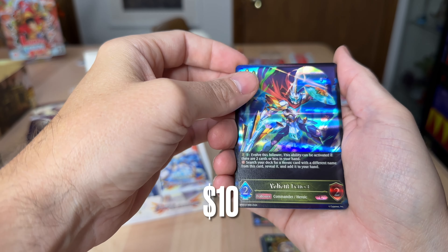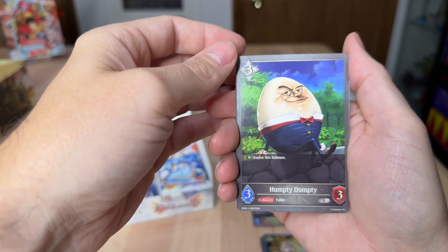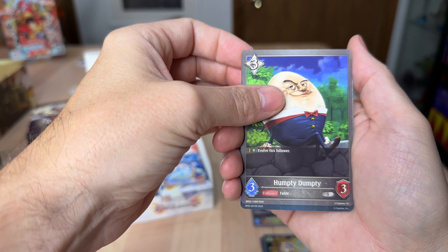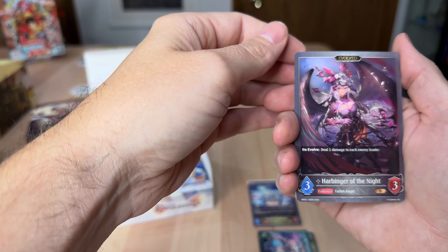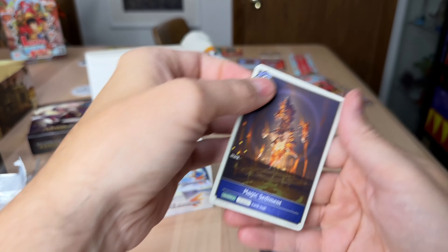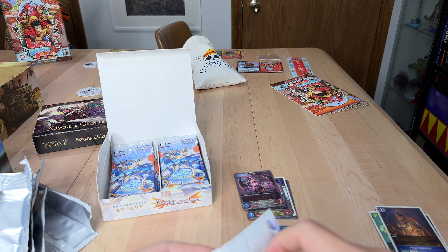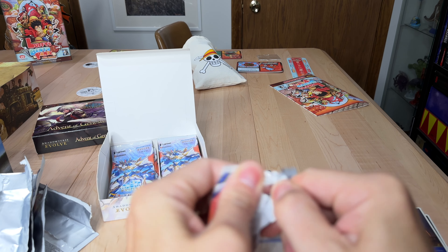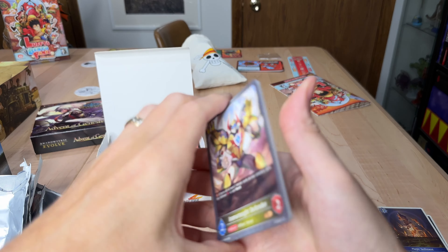Here we go — the Valiant Fencer, our Legendary card. And there it is: the Humpty Dumpty. Finally hit it. I've got to build an Egg deck — that's just going to happen. And there are Magic Sediment; I've got a couple of those now, so that's good. Got to build that Egg deck.